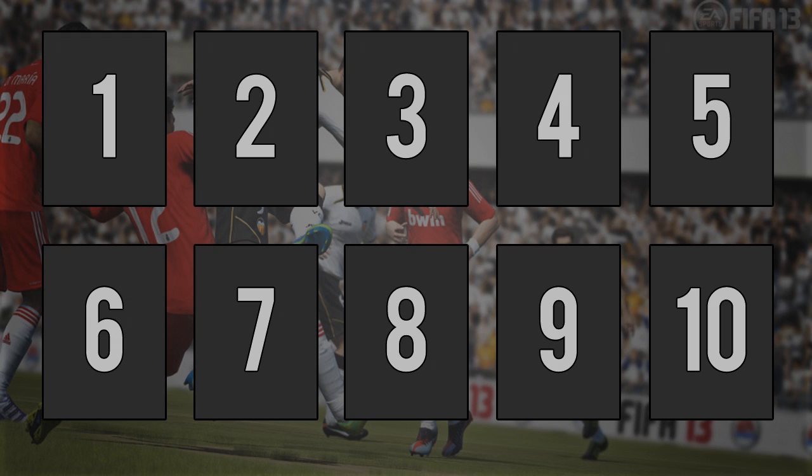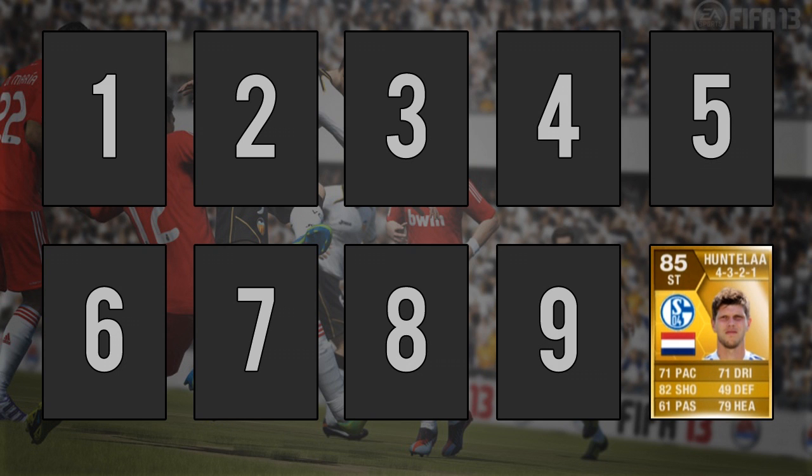Moving on to the top 10 finishers, getting straight into it at number 10 we have Klaas Huntelaar. Not the fastest of players but there is a reason why he's 85 rated — he has 90 finishing and 84 shot power. He also has 3 star skill and 4 star weak foot, so he is still a threat on his weak foot because of such a high finishing rating.